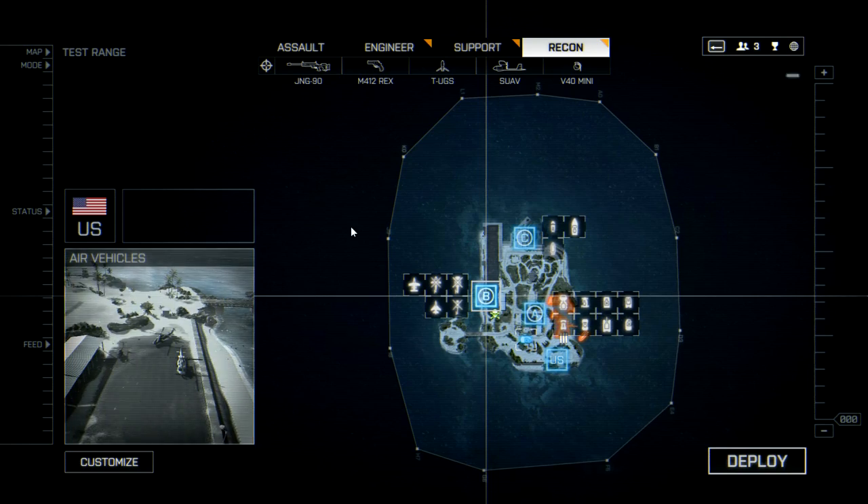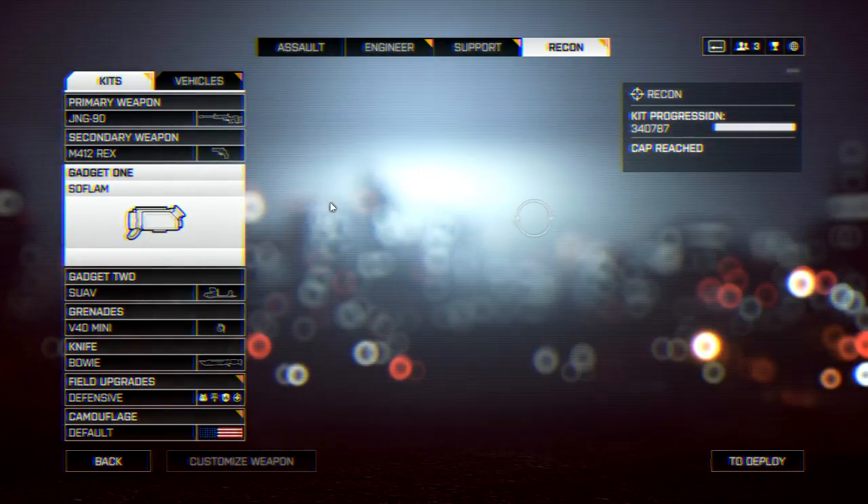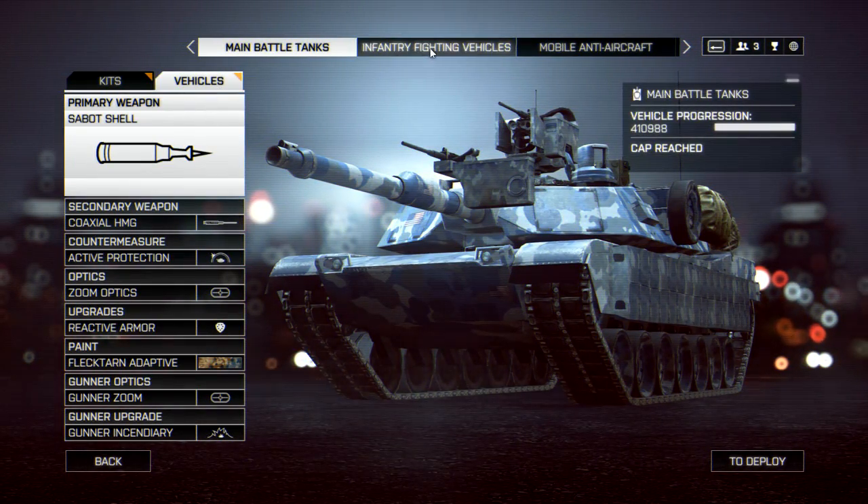Alright, it's super easy. First you've got to equip your Soflam on your recon, equip TOW missiles on your attack heli, and equip TOW missiles on your LAV.